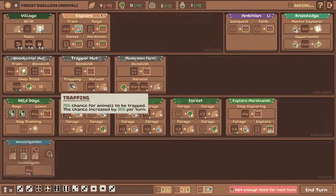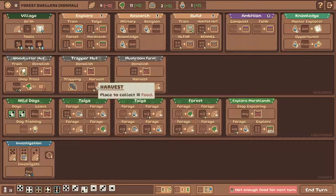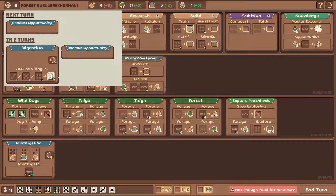This trap now has 75% chance for animals to be trapped, and now we can collect 10 food here. We are fine with food now. Oh, this looks pretty good - two, four, and five. A lot of food here. Four or seven or two. Two stones, not that good though. Okay, we solved the fire.